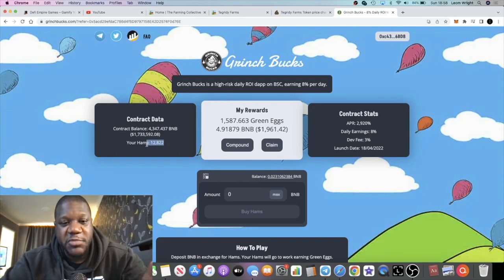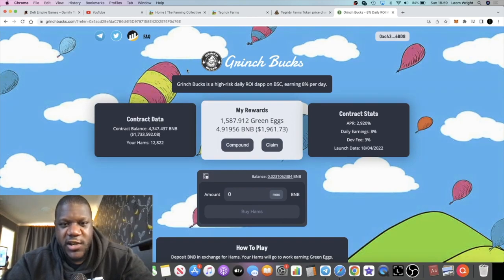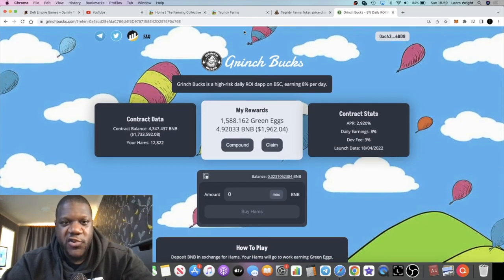My HAMs have been going up, but I've noticed my rewards have gone down slightly. I've been compounding and haven't made a withdrawal yet, but I'm coming up on making one. Just wanted to update you on Grinch Box. These are high-risk ROI dapps, so be pretty careful. Read the documents and come up with a strategy that's best for you in terms of how to play the game.